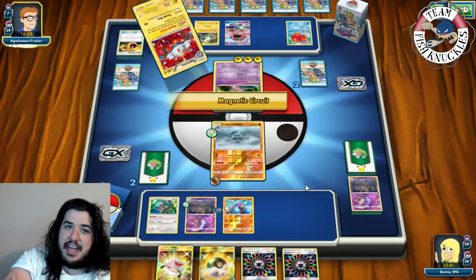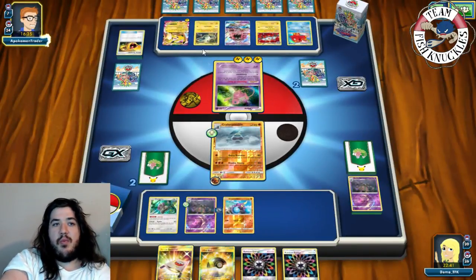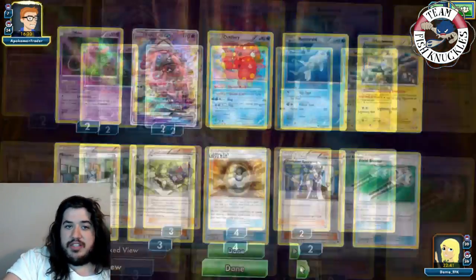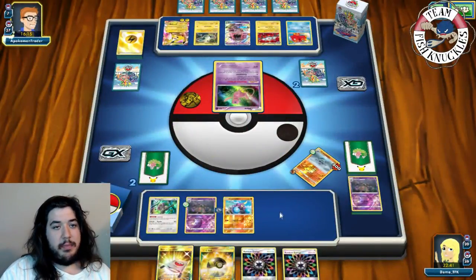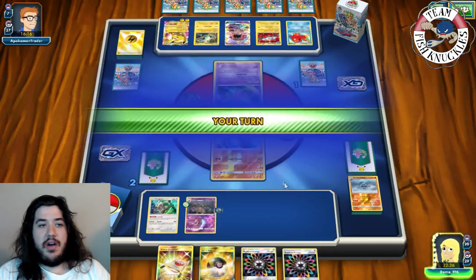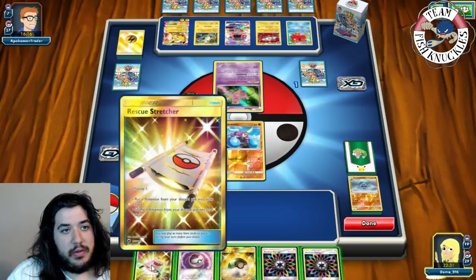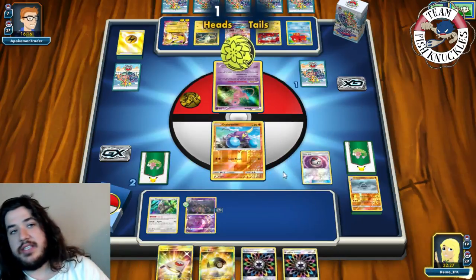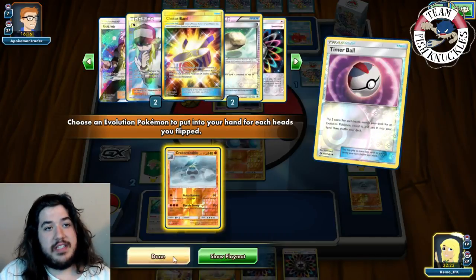Opponent uses Missile Punch retrieval to put energies into Pikachu GX and keeps attacking for weakness doing massive damage, going to one prize. On our turn we Timer Ball - heads and tails - and find Crowbombable and Guzma are in the deck. We grab Crowbombable just to double-check our outs. Rescue Stretcher can get Tapu Lele from discard to use Wonder Tag for Guzma.